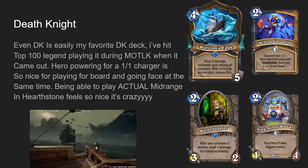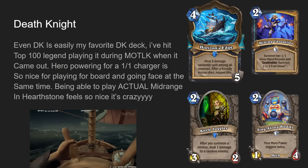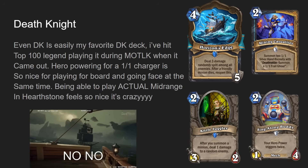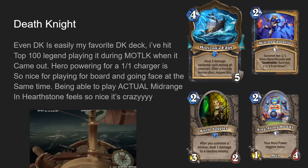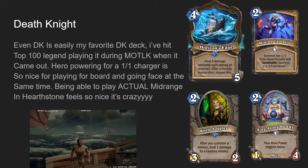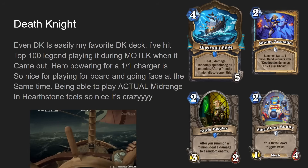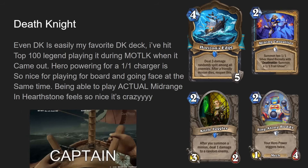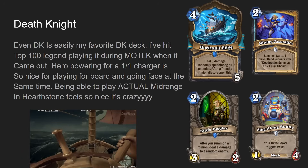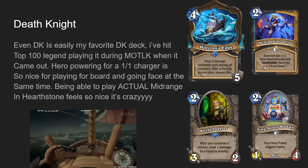Knife Juggler — two mana three-two, after you summon a minion deal one damage to a random enemy — used to be a really powerful and popular minion early on in Hearthstone for a long while. It even saw play as far into Standard as Witchwood when Call to Arms was printed. Knife Juggler is just a really iconic card from Classic. Having this hero power that summons a one-one and actually gets to fight rewards you by protecting the Knife Juggler, so it double synergizes there.